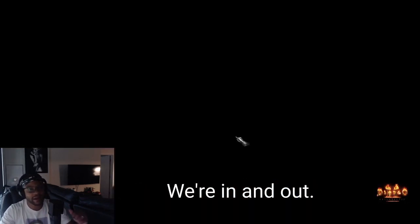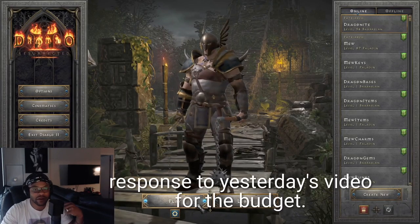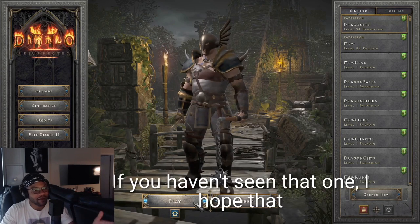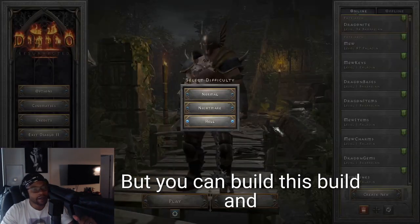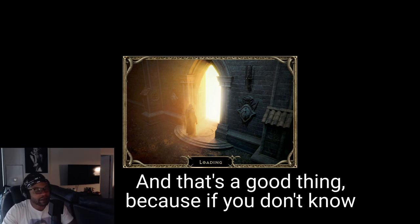If you don't explain your gear every time you do the run, it takes less than a minute - in and out. That, my friends, is the high-end response to yesterday's budget video. If you haven't seen that one I hope it pops up for you. You can build this build and really hammer Travincal, which is a good thing.